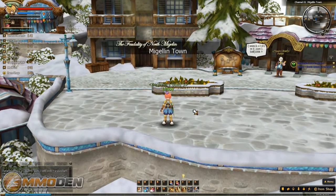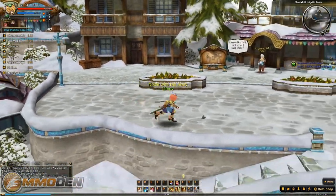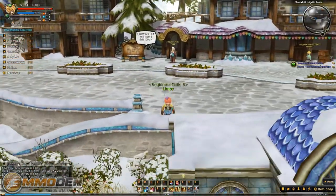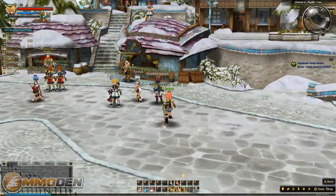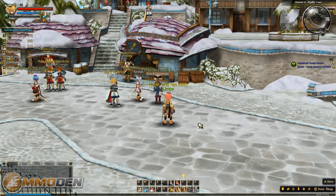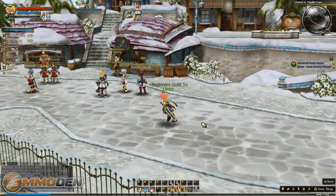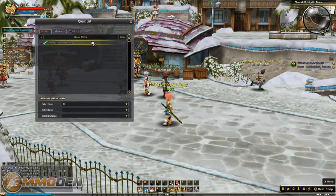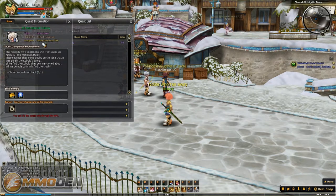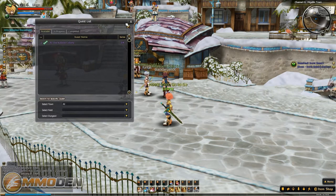One of the cool things - normally with these side scrollers they're very two-dimensional, but this one joins the likes of Dragonica where you have a very 3D feel. You can't move the camera and all movement is with arrow keys - I wish I could use my controller but right now I cannot. We've got a quest here at the kobold colony, and we'll be rewarded with a shabby silver necklace at the historical site.